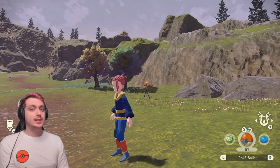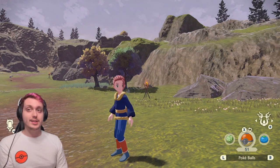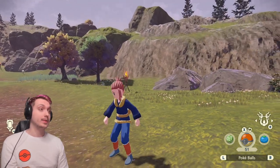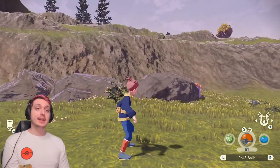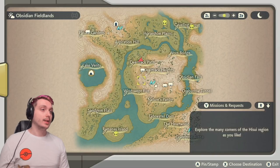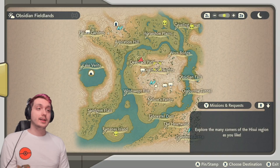Having trouble finding Munchlax in Pokemon Legends Arceus? Here are tips and tricks on how to find him. The first place to look, especially if you're early in the game, is Deertrack Heights. He has a high chance of spawning in any of that area up in Deertrack Heights.